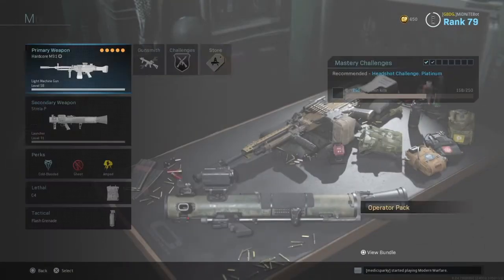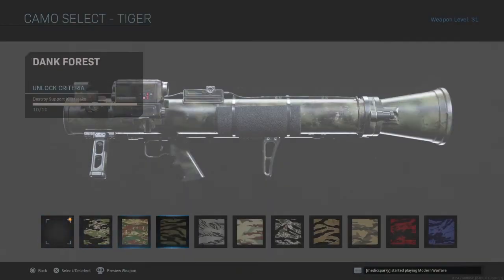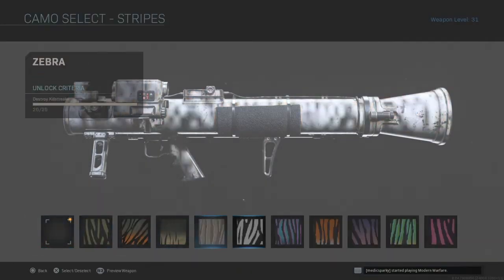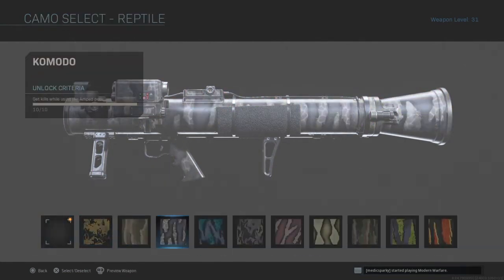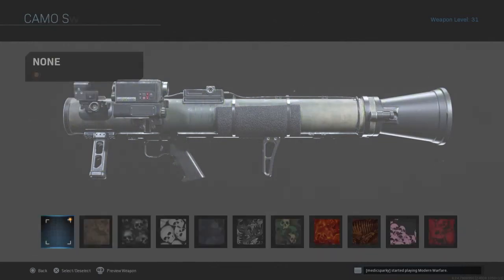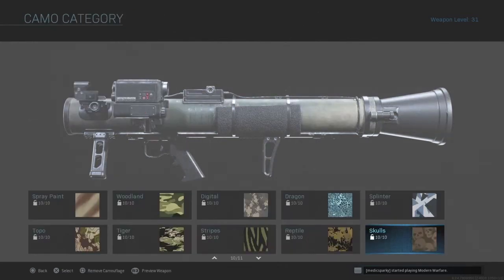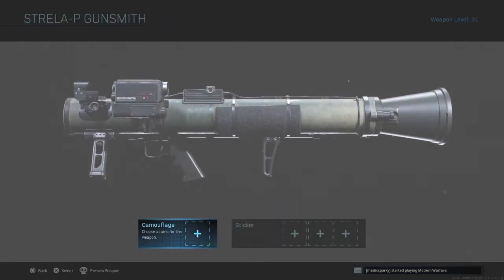For killstreaks in general, you can just destroy any of them — it's going to be super simple. For the Reptile camo, destroy killstreaks. For Skulls, destroy ground-based vehicles, which is going to be super easy.